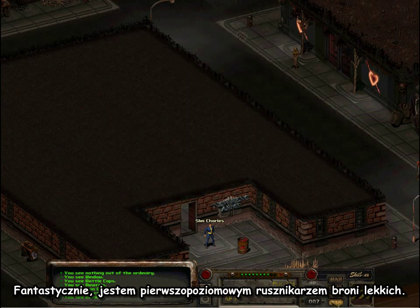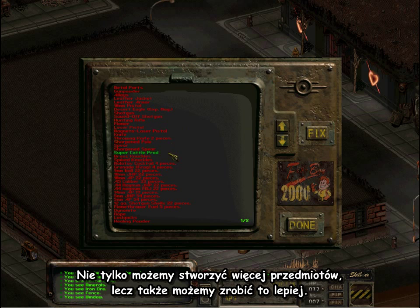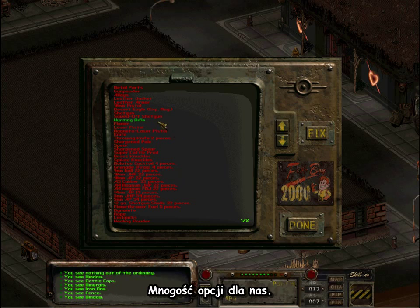We're now a level one Gunsmith of Small Guns, and then you get more items in Fix Boy — he even scrolls onto the next list. Now you can do more stuff. That's 10mm JHP — we now make 22 pieces every time instead of 20, because we're just that much better now. And we can make a hunting rifle, which we couldn't do before. There's loads of options for us.